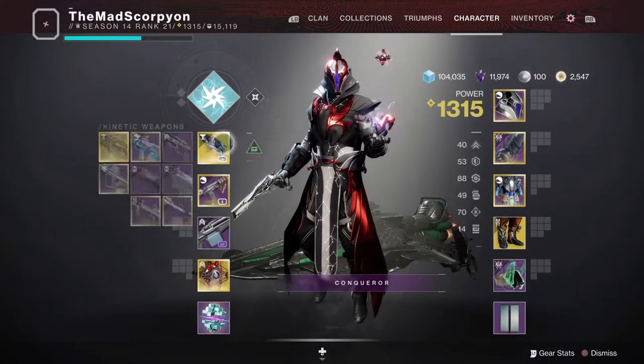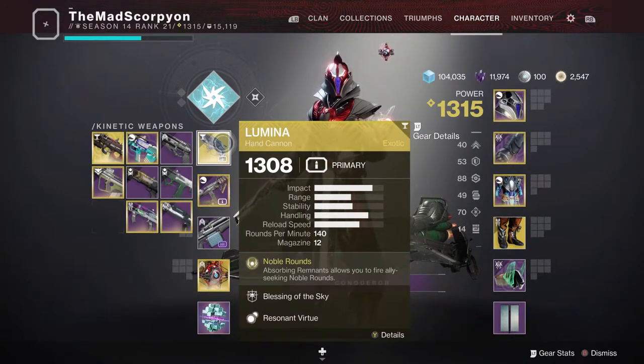Going into the loadout, for an exotic slot we have Lumina, the special anti-Thorn, which a lot of people know, but I'll get to the details about that.